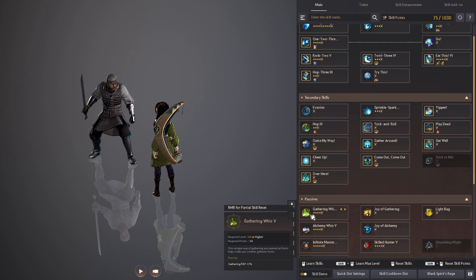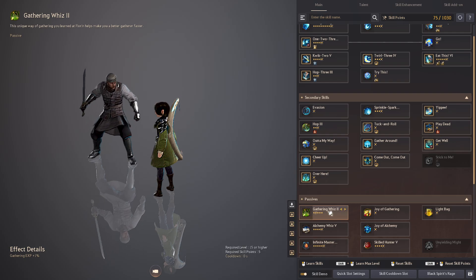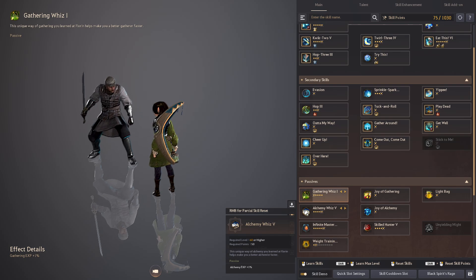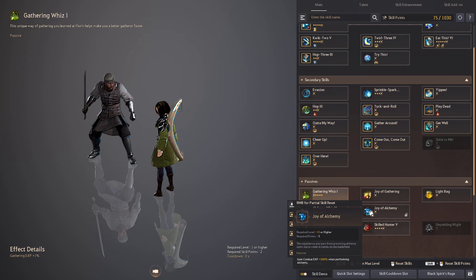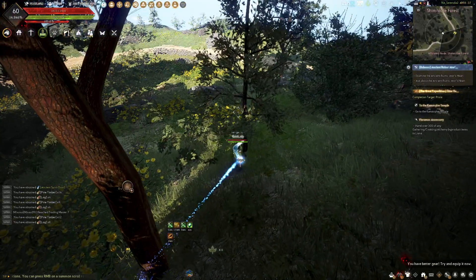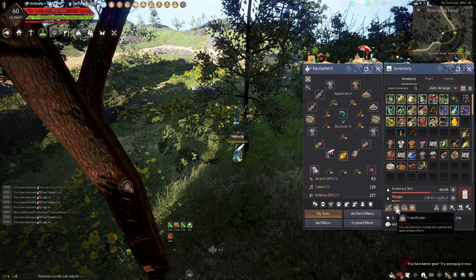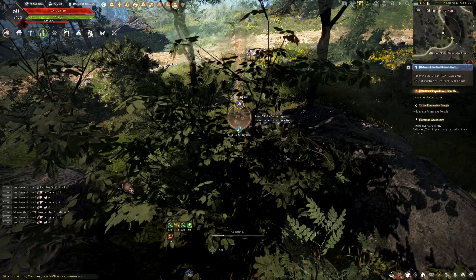You get a boatload more experience while gathering - I know it says one percent but the combat XP you get while doing life skills is 300 percent more. If you're doing a pacifist challenge, Shai is almost required. You get a little bit extra alchemy and gathering experience, and same with alchemy - 300 percent more.